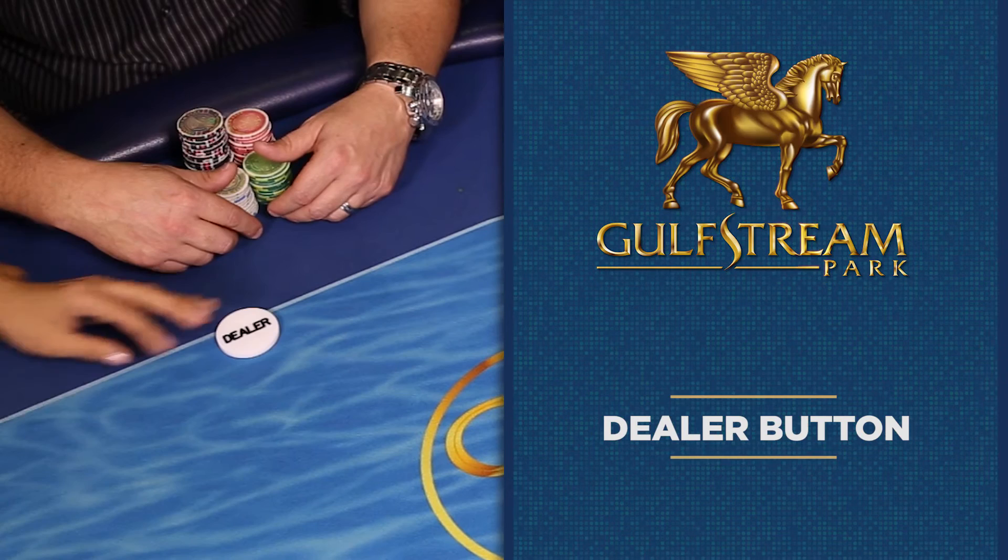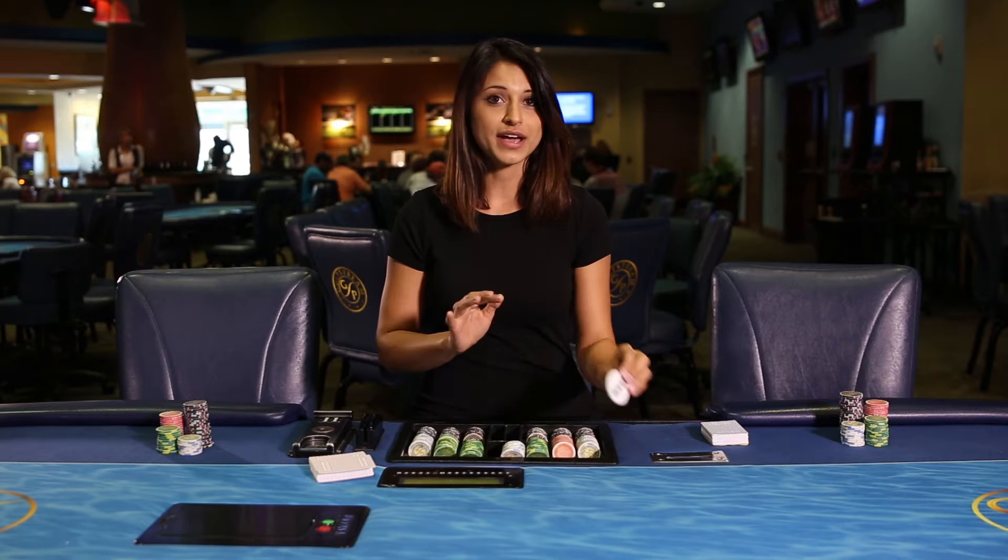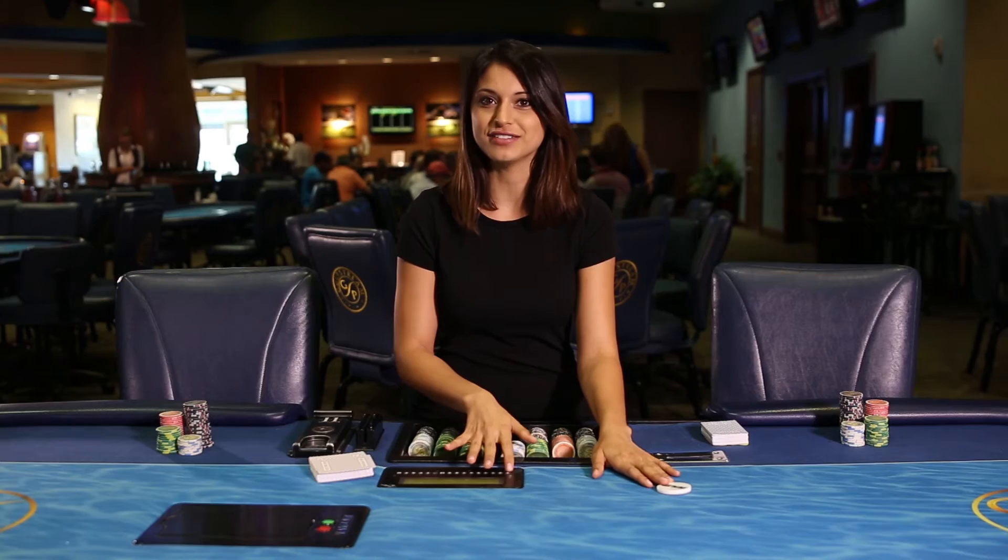In games with a dealer, a round disc called the dealer button moves clockwise from player to player each hand. The button marks which player would be the dealer if the game was self-dealt.